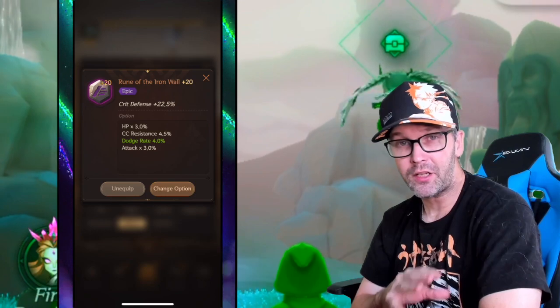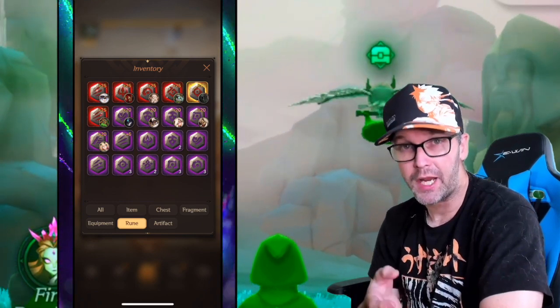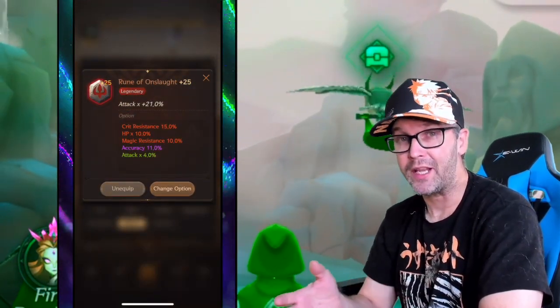Besides the Rune of Onslaught, I also like to try to get the Rune of Life and Rune of Defense. The Life one is going to give a hit point percentage, and Defense obviously gives a defense percentage. All three of these seem to be the best in my opinion inside the game, but I kind of just use whatever I have right now to get me by.